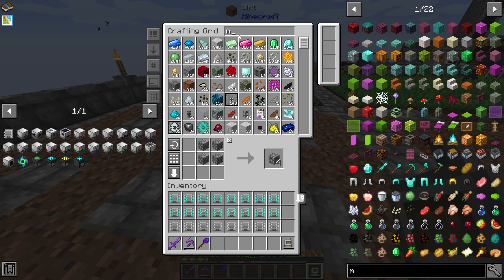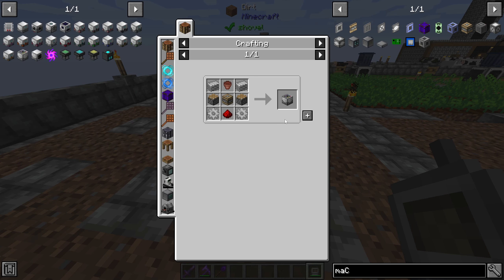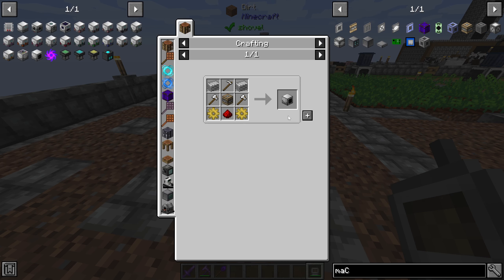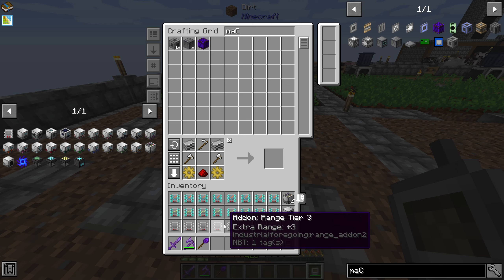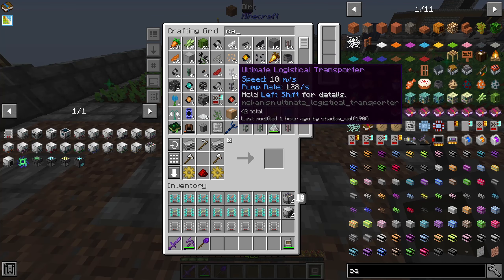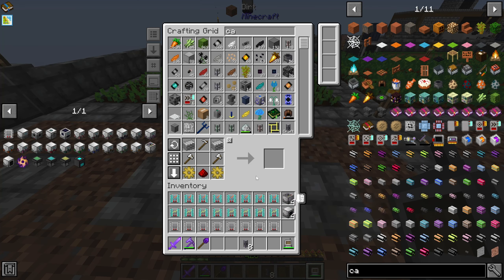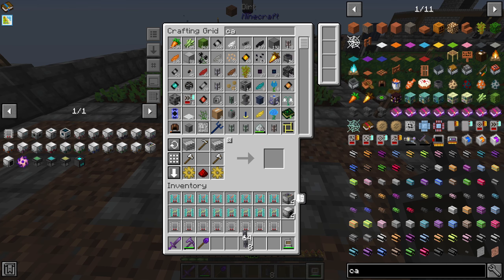I've already made the eight machine frames we're going to need. We want to make four plant sowers and four plant gatherers. I've already got all the speed and range upgrades in my inventory - they took a while to craft. All I have to do is grab some ultimate universal cable. I've set up all the crafters cable now so it should be easy to craft a bunch quickly. I just need to break the slab here and run this up to give the harvester some power.